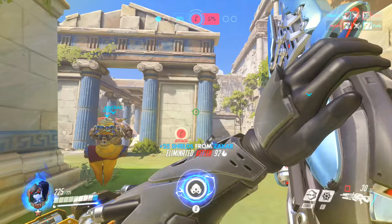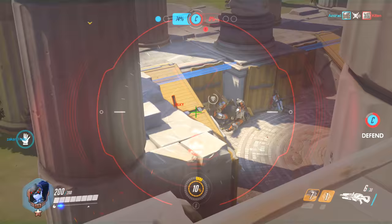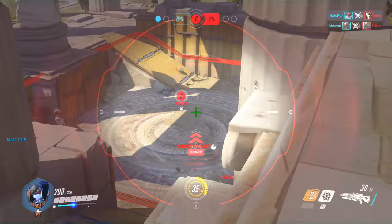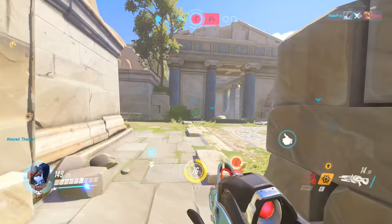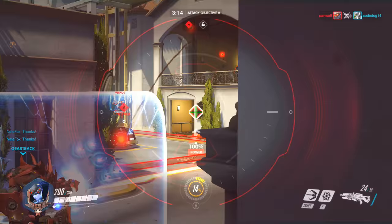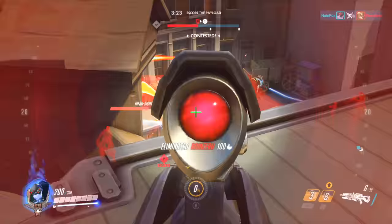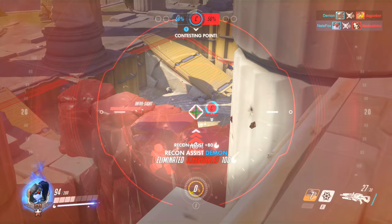Okay, which one should you kill first? This is what we call prioritizing — going after a certain player before the others. Believe it or not, you actually have teammates! Even if you're the best sniper in the world, you won't do much if you aren't killing certain enemies first to make your teammates' lives easier. Usually, I would suggest killing the Mercy first — she gives her teammates more health and could revive teammates. However, sometimes it may be smarter to kill the Roadhog first if he's using his ult or causing a lot of trouble for your team.